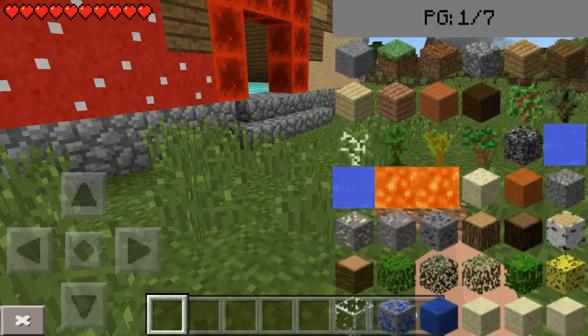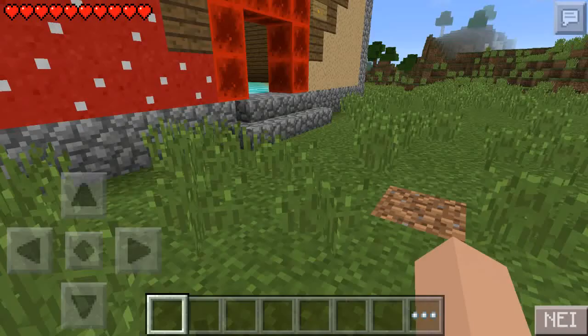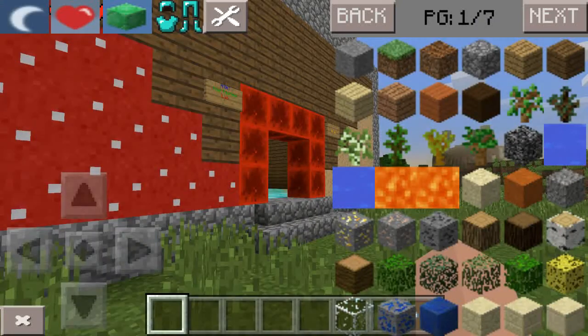Then you click here and click on the heal button and you're pretty much healed. That's how that works. I'll turn difficulty off for now — there's no reason to have difficulty on for mod reviews.